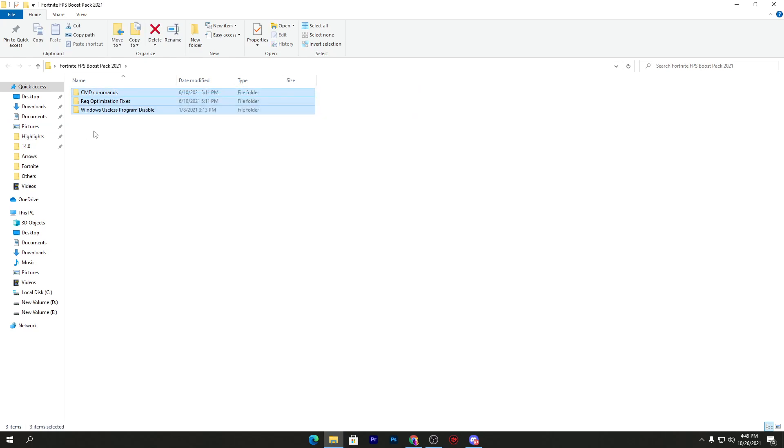We will use all these files one by one on our PC to boost performance in Fortnite. Open the CMD command folder. There are three CMD commands for Windows. The first command is used for disabling Windows tracking, because by default Windows uses your network to transfer some files from your PC to their servers.